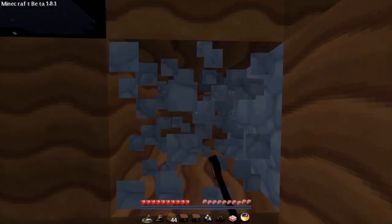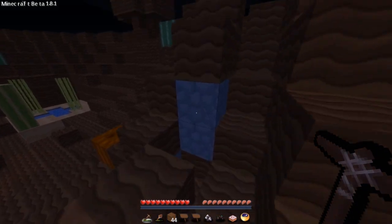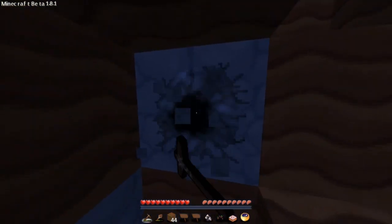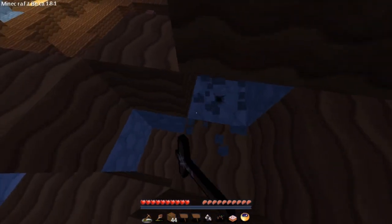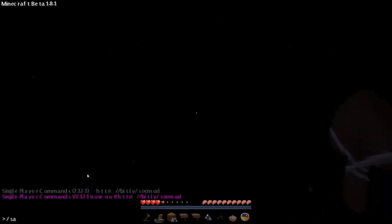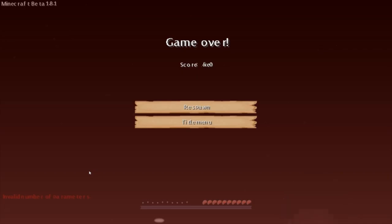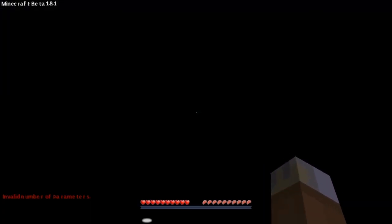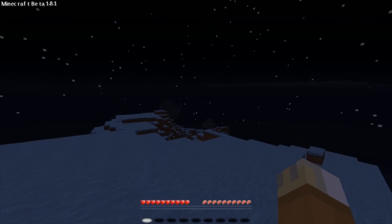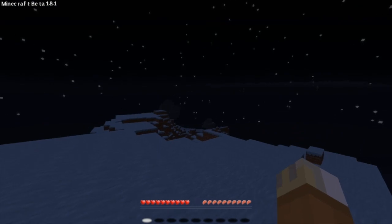Let's get as much cobblestone as we can with this wooden pickaxe and then make ourselves a cobblestone pickaxe. Unless we find like an ore or whatever. Oh no — I fell into the bottom of the map and then I died and lost everything. I'm in an infinite loop. Where the hell am I? I'm gonna have to restart this map, I'll be right back guys.